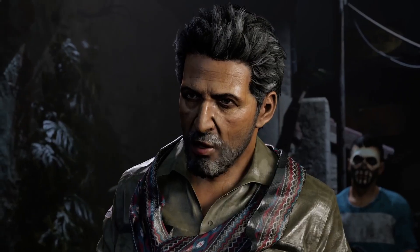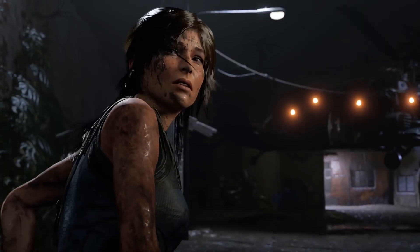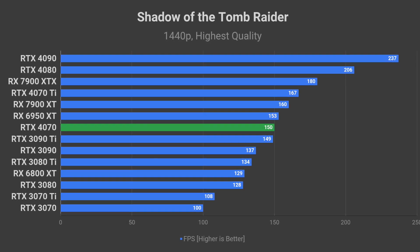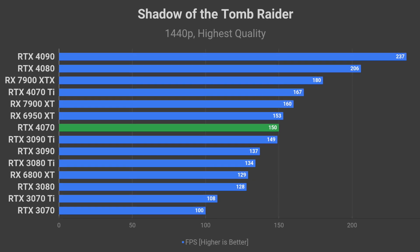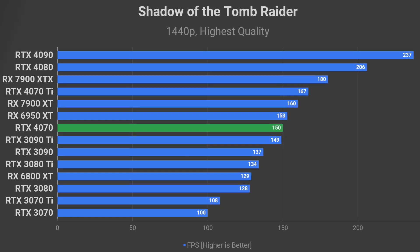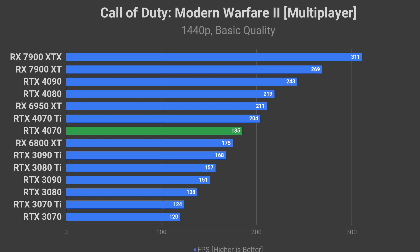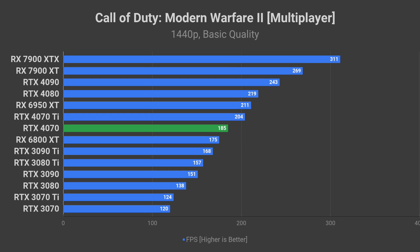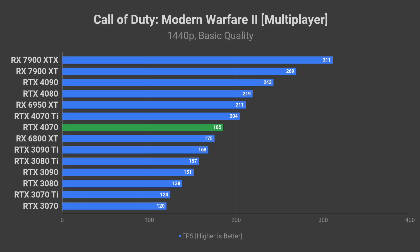Additionally, it should be great at running older games such as Shadow of the Tomb Raider at close to 150 FPS average — that is high refresh rate monitor territory. And I expect to see close to 185 FPS average in Call of Duty Modern Warfare 2 on basic quality at 1440p. Very nice.